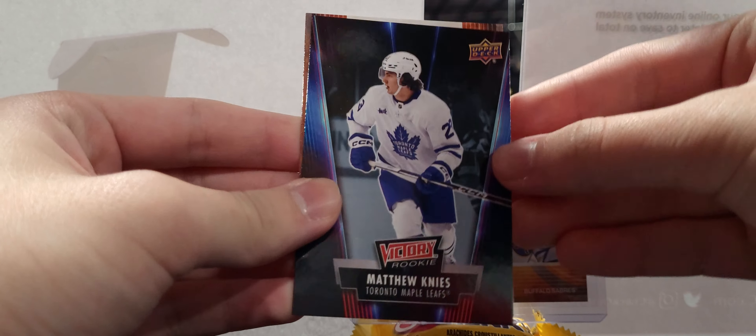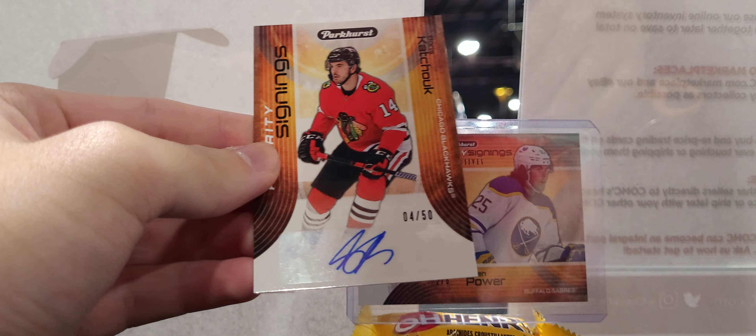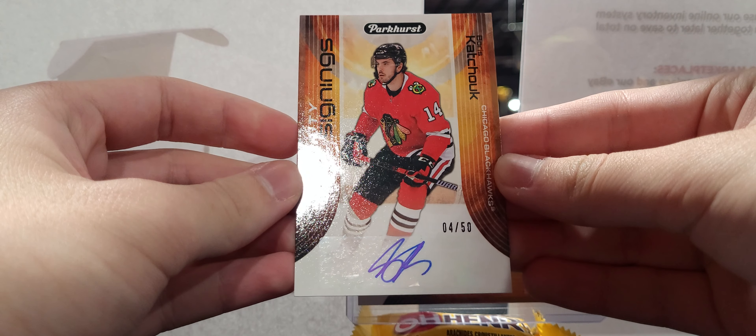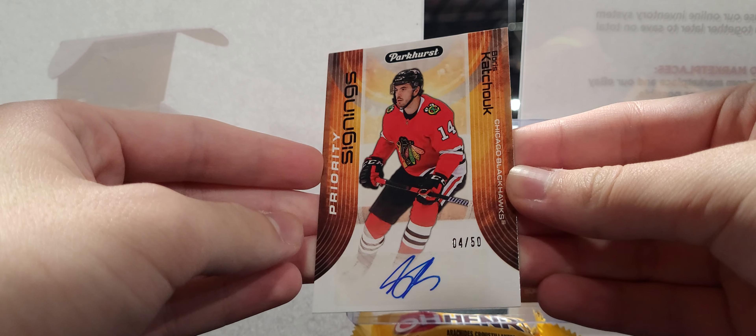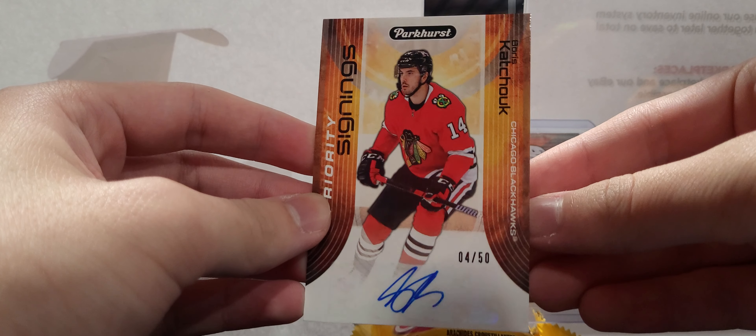Johnny Goudreau and a victory rookie of Matthew Nyes — they're cool looking. Oh, an auto! A Boris Kachouk auto, 4 of 50. These priority signings look really good, they're nice. There's auto number one.